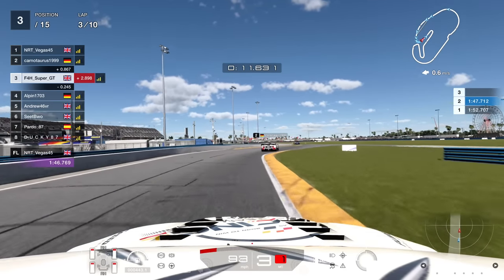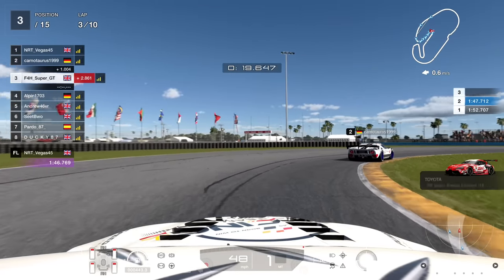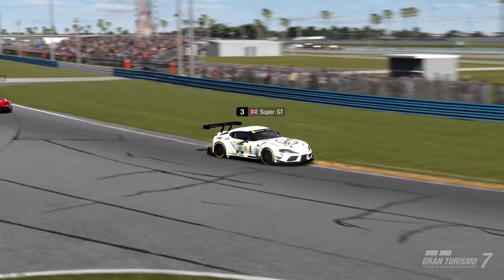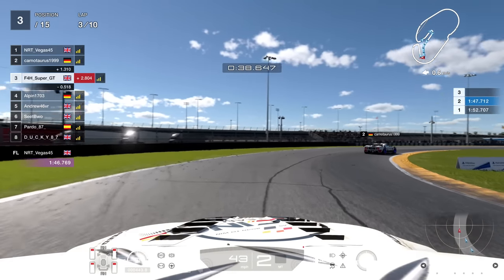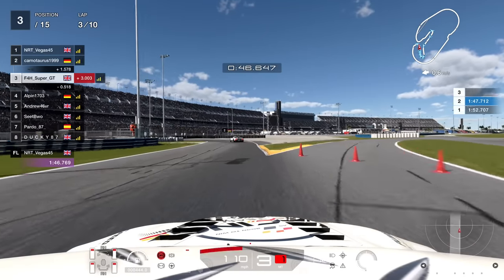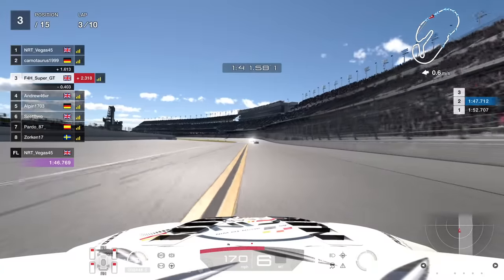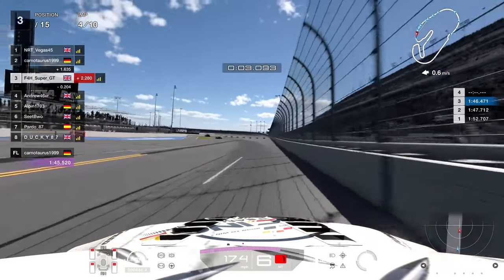Up into third, 2.8 seconds off the lead. About a second away from the Ford GT in second - respect to this guy for driving something different, the non-meta car. Fair play. We have quite a lot of time left to reel in the leader, with a three-second gap at this point. It's still quite a gap - you'd need to be maybe four tenths a lap quicker for the rest of the race, which is quite a lot especially since they were ahead in qualifying so they're technically quicker. The thing I was hoping for was first and second to start fighting, but they're close to each other without quite fighting.